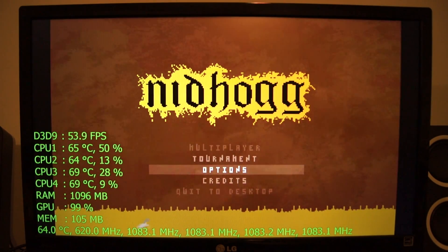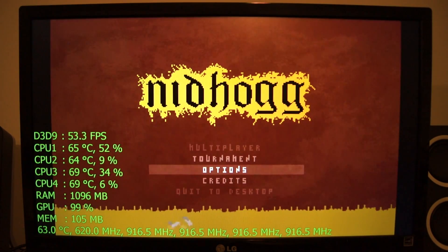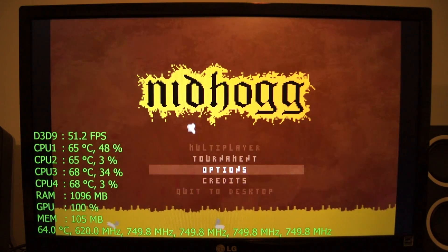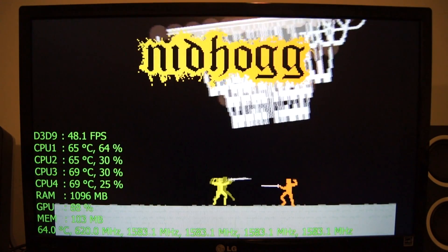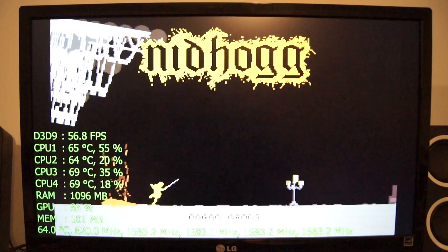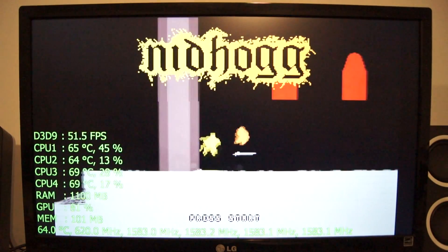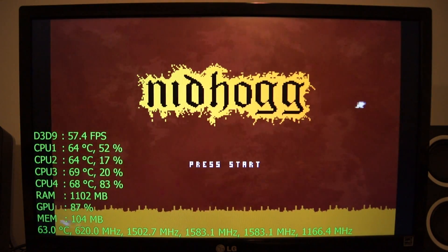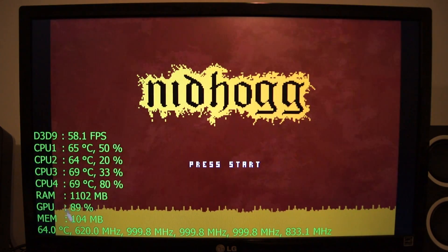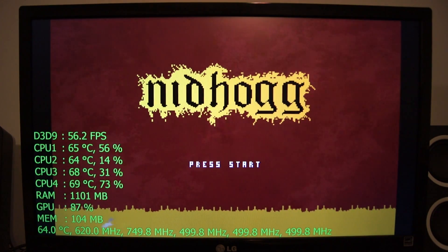Over to the left is MSI Afterburner with RTSS server running with hardware info. Frame rate is on the top left, then CPU usage, CPU core temps, system memory usage, GPU usage, GPU VRAM usage. Below that is the GPU temperature and GPU clock speed, and to the right of that are the CPU core clock speeds for all cores.